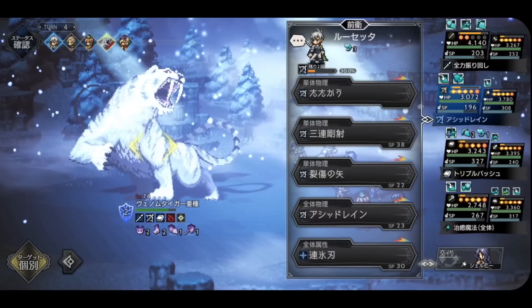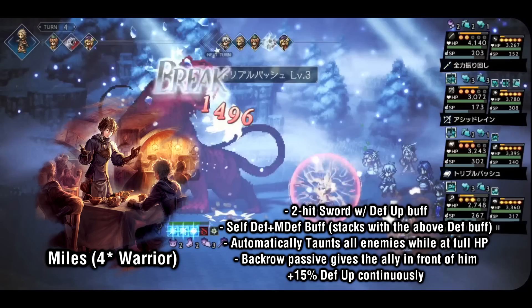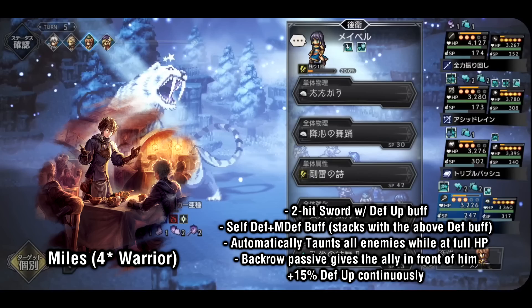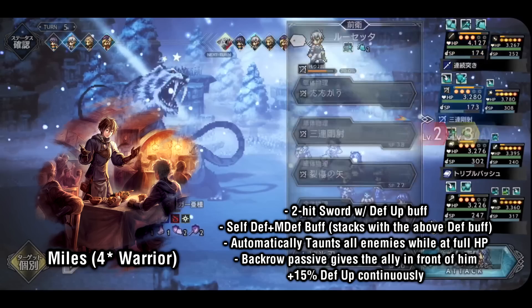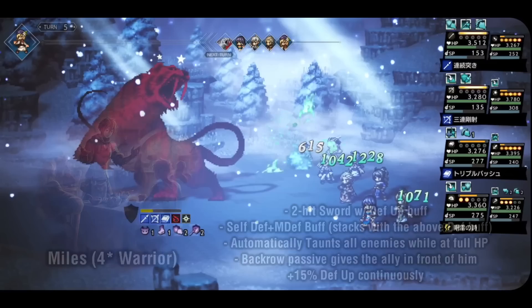Next up is Miles, who represents the defensive side of the warrior class. On the offensive side he's fairly limited with only a 2-hit sword, and his light options are quite limited as well. However, he has skills that attack the enemy while simultaneously increasing his own physical defense, on top of buffs that increase defense and magic defense at the same time. While he's at full HP, all enemies are automatically taunted to Miles, so if you can keep him healthy he can take up to 1 hit for his allies each turn. His 1-star passive gives 15% bonus defense up to the ally in front of him.